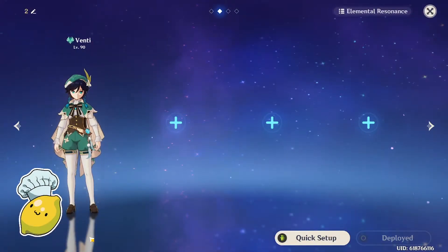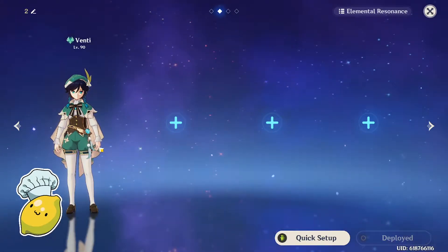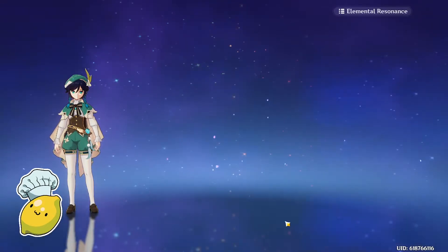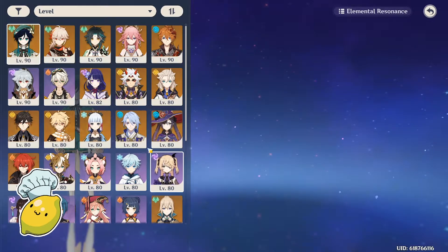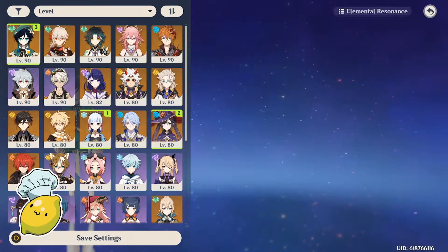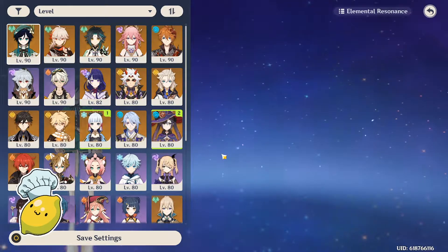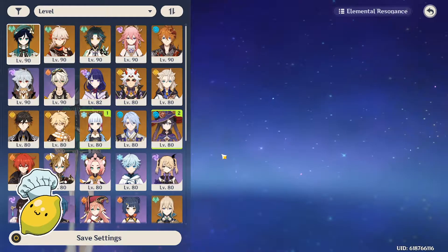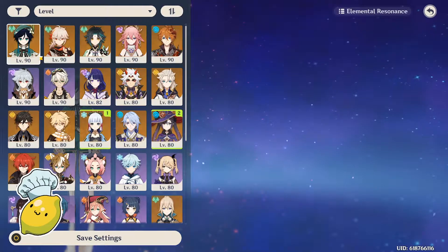Let me quickly go over some team comps for Venti. Venti is a character who works really well off of elemental reactions, and since Geo and Anemo don't have a reaction together, he can basically pair with every single element. Just an example is the Morgana comp — that consists of Ayaka and a Hydro character like Mona. It's a constant freeze team, like Ayaka, Mona, Ganyu, and Venti, or Ayaka, Mona, Rosaria or Diona, and Venti.